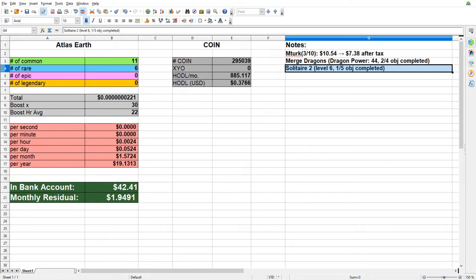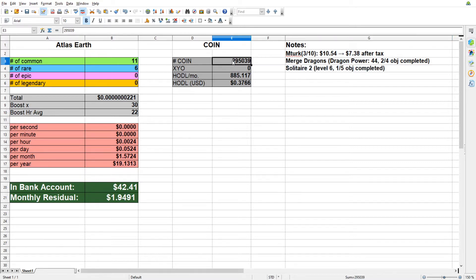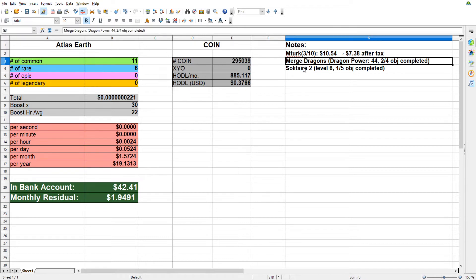Welcome back everyone, it is day 22. I have made about 7,000 coin progress thanks to Merge Dragons and Solitaire 2 — two more games I've started hoping to complete within the 30-day time limit. In Merge Dragons I've completed 2 out of 4 objectives and have 44 out of 100 needed dragon power. On Solitaire 2, I need to get to level 75 — I'm only on level 6, but that's one out of five objectives completed. I only need to get to level 9 to pick up 700 coin.